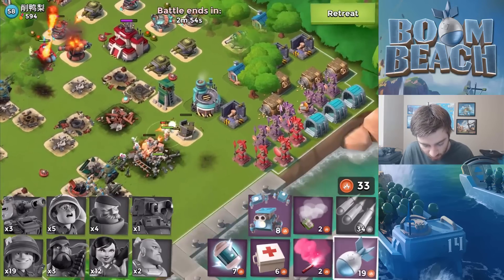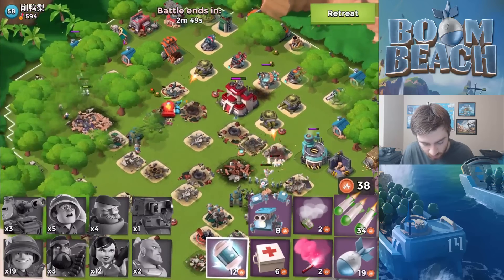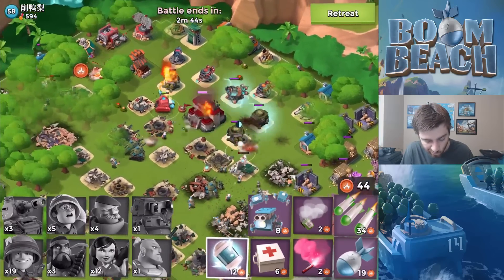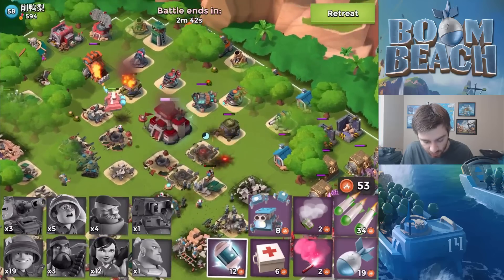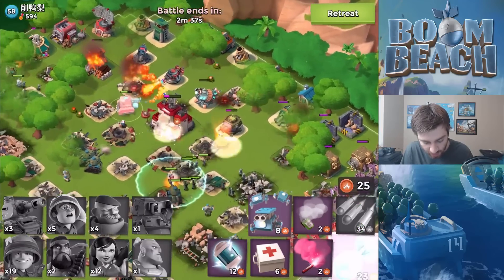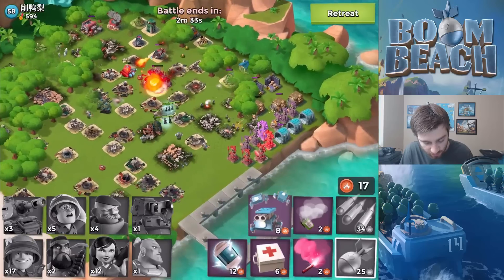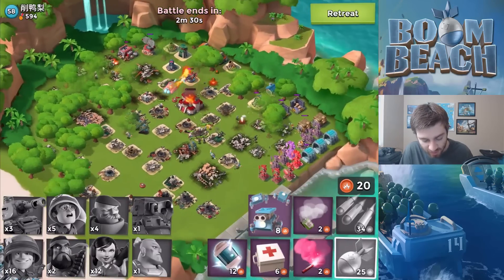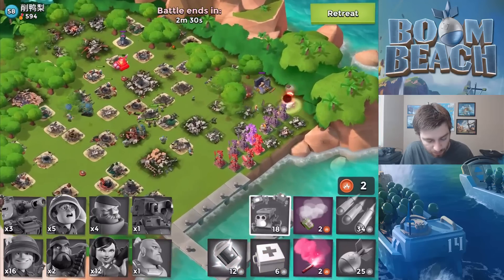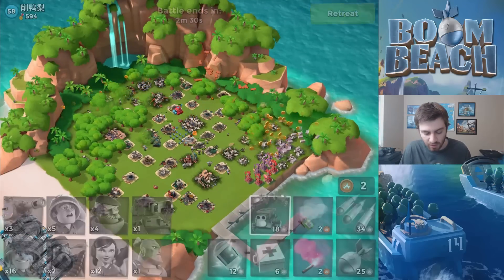Troops on the bottom right hand side doing okay — this guy is also boosting his gunboat energy, gunboat energy brothers. We're going to shock the shock launcher and everything is going okay. Artillery shot that shock launcher in the back — hashtag shocks, for those of you who knew the channel, I used to always say hashtag shock the shock every time I had to shock a shock launcher, but not in this one. There we go, took down the base!